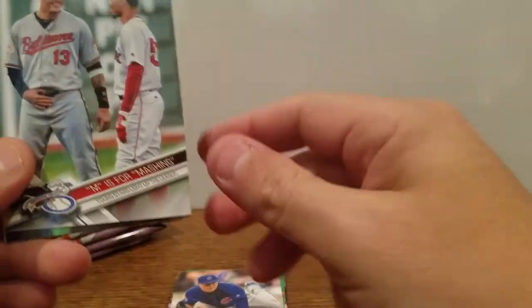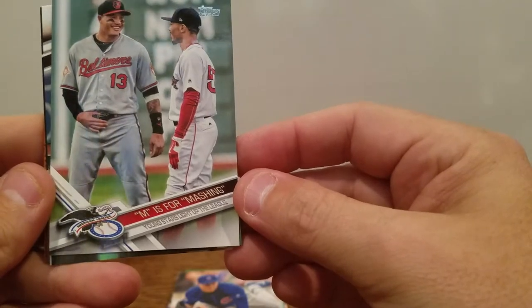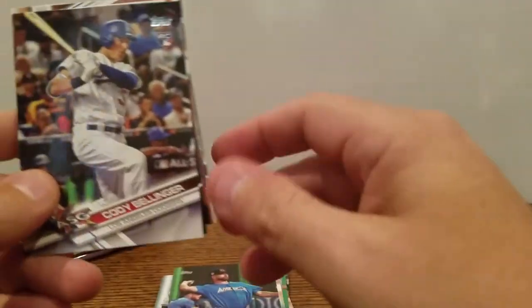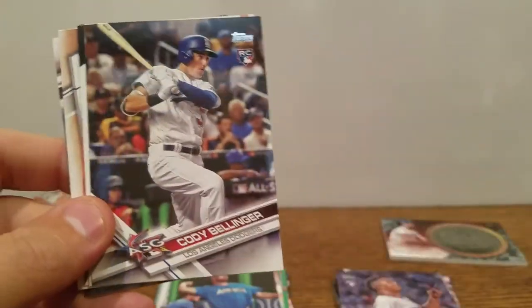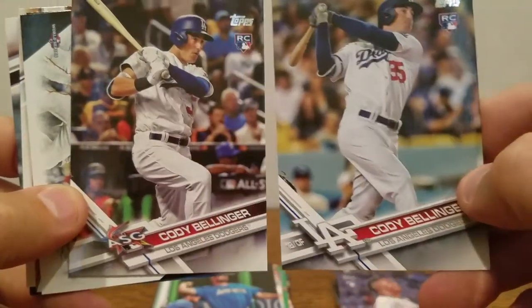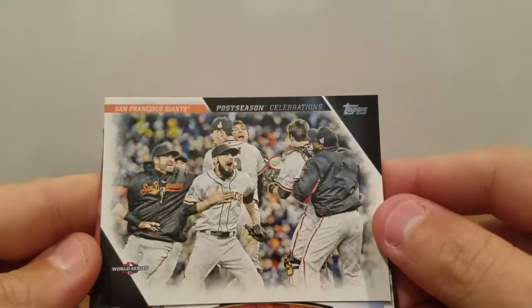Jose Quintana. M is for Mashing — Young Stars Light Up the League. Mookie Betts and Manny Machado. Got a Corey Kluber from the All-Star game. Another Cody Bellinger from the All-Star game. So I got the other one right here — I can see the All-Star and the LA logo. So it looks like I hit two Bellingers at least.